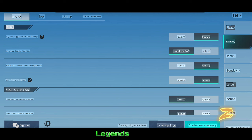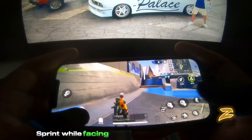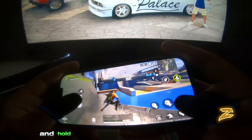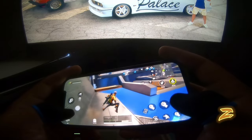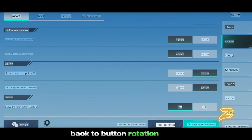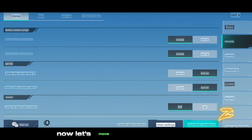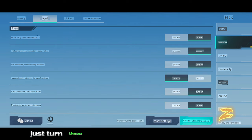Wall jump is easier in High Energy Heroes compared to Apex Legends Mobile. Turn this setting on, come near a wall or any object, sprint while facing your character to wall jump, and hold the jump button to quickly wall jump — remember, don't tap the jump button, you need to hold it. Back to button rotation angle, you can also adjust the crouch button and jump button to rotate the screen as you like.